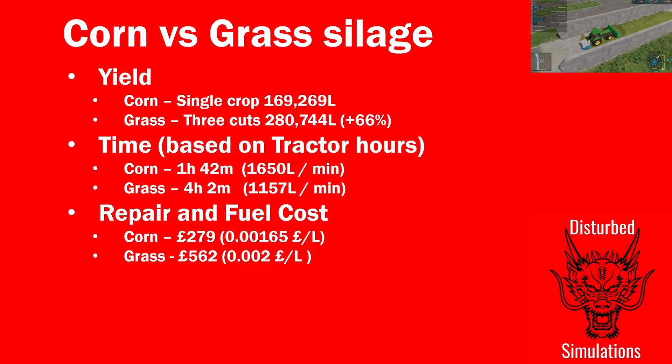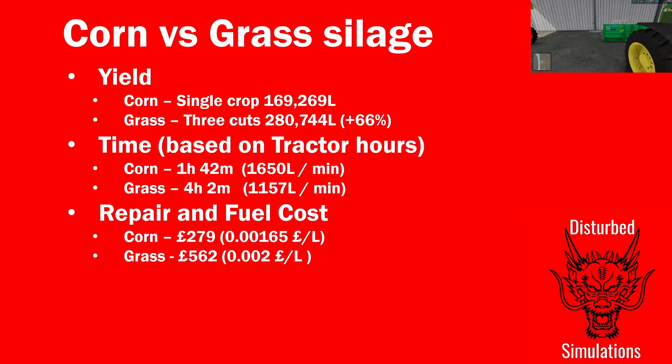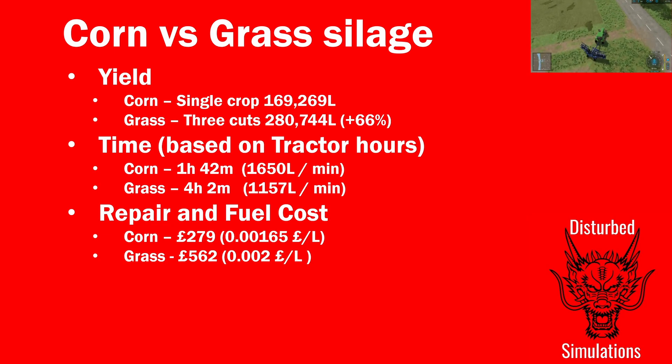Corn is a lot more time-efficient if that's your main concern and you're not trying to maximize yield or do something specific with animal feeding. In terms of repair and fuel costs combined, corn was 279 pounds — a very tiny number of pounds per liter. Grass costs a little bit more but not a lot; we're down in fractions of a penny per liter. The cost of repair and fuel isn't really the differentiator — it's the time.